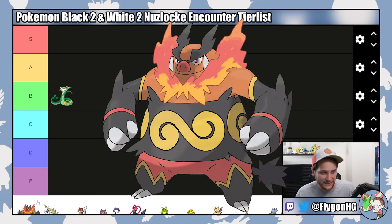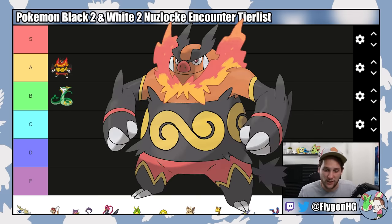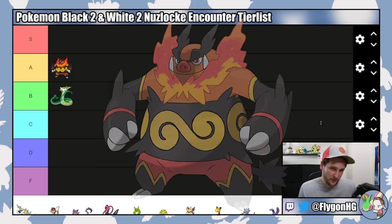Emboar is probably the best starter and it's going in A tier. Fire type is obviously great into Brycen, and it has no major weaknesses to any gym leaders until Clay. It's actually still a good option for Clay if it's holding an Air Balloon, since Fire is super effective into Excadrill's Steel typing. The moveset leaves a little to be desired — physical Fire types get pretty shafted — but you get early access to the move tutor in Driftveil City, which gives you Fire Punch and Low Kick. It does fall off a bit in the late game, but it's pretty solid into Colress's Steel types, Ghetsis's Dark types, Iris's Hydreigon, Iris's Aggron, and Caitlin's Metagross on Challenge Mode.